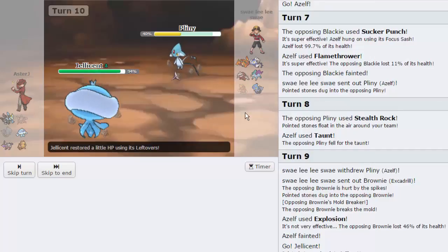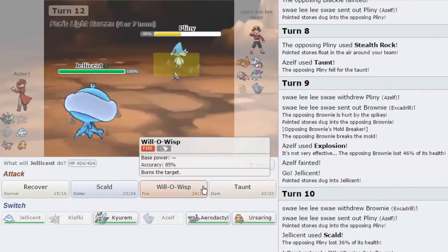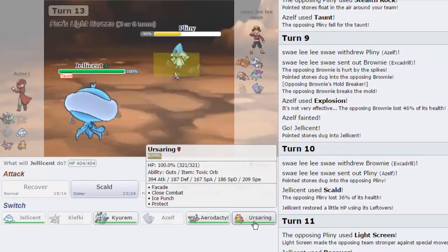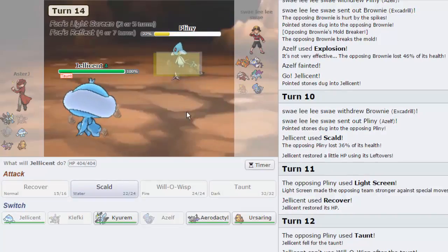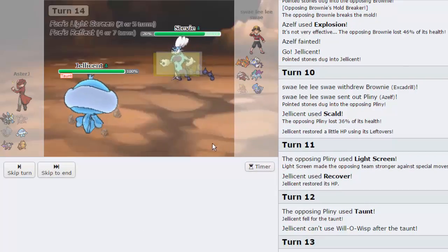If Suicune switches in, that's absolutely fine. Azelf is actually going to choose to come in here, take a Scald, take a nice 36%. If we can get the Burn on the following one, that would be cool. Now, Azelf can't really do much to me. I am going to go for a Recover as he goes for a Light Screen, actually. Oh, okay, I see you. Alright. So let's go for the Will-O-Wisp as he goes for the Taunt. And what I am going to do — because he is Light Screen — I think I am going to switch out into Ursaring here. He doesn't seem to have an attacking move.